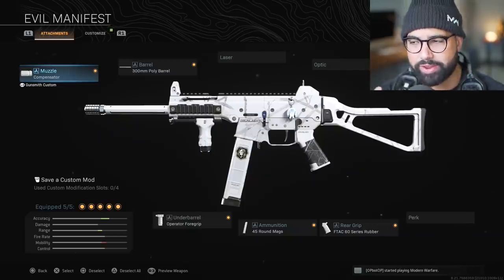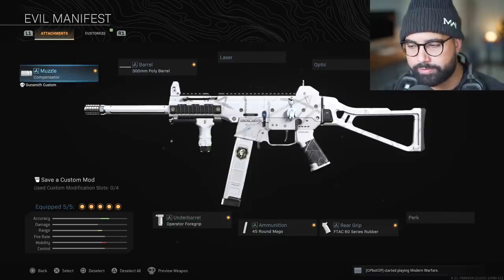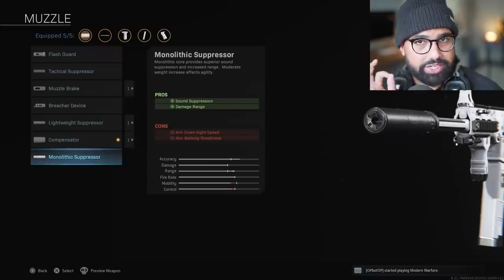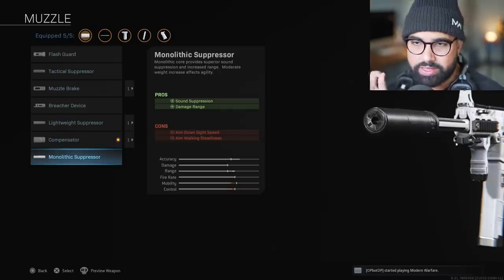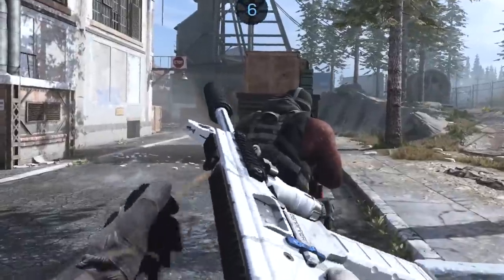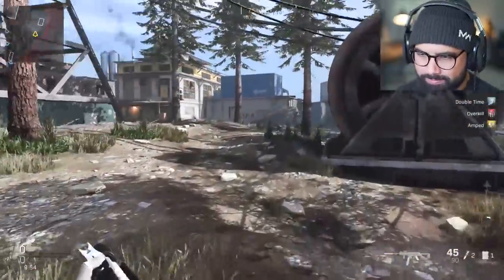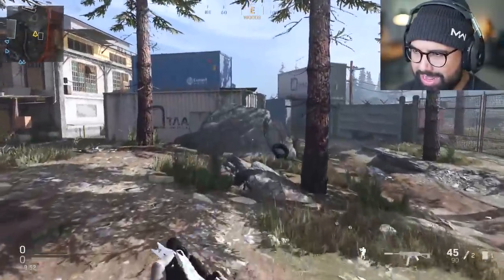Over to the gunsmith — right here is what this weapon blueprint comes with. It's got a compensator, the 300mm polybarrel, the operator foregrip, 45 round, and the F-TAC 60 series rubber. The only thing I'll be changing on this blueprint is going to be the muzzle — I'm going to put a monolithic suppressor. Let's see what this dismemberment feature has to offer.